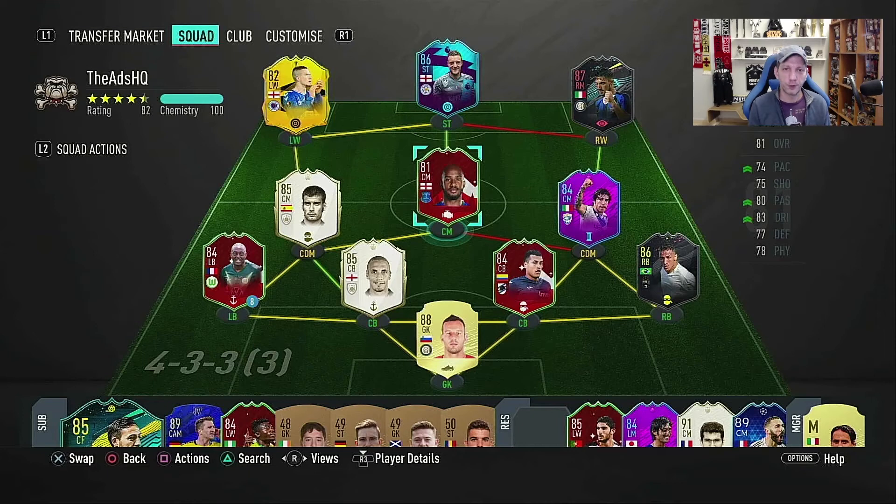Hello and welcome to a new player review. This time I'm going to review this new card right here which is Fabian Delph from Everton. This guy is in the season objectives which only lasts 2-3 weeks because we need 50,000 experience points to complete the whole thing. I think this card is geared towards the new players that EA is expecting to be entering the game during Christmas.